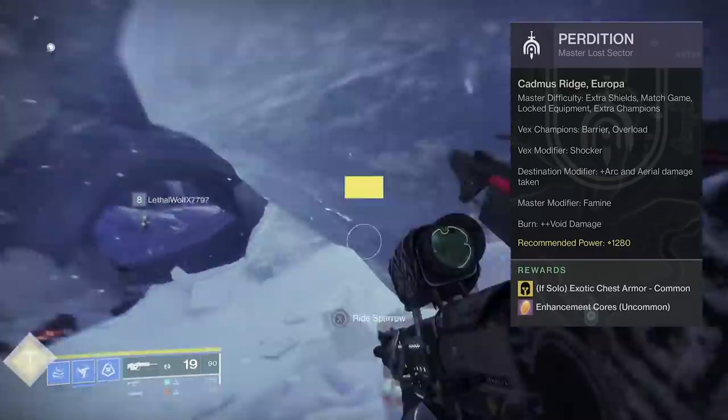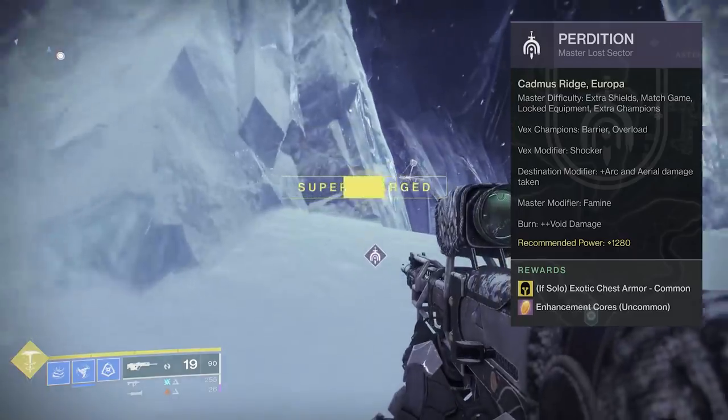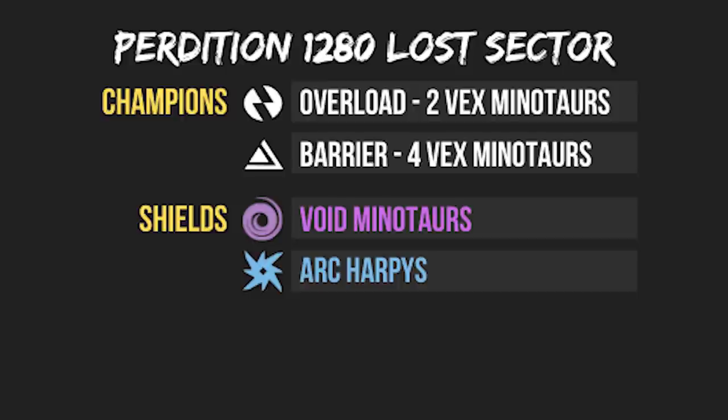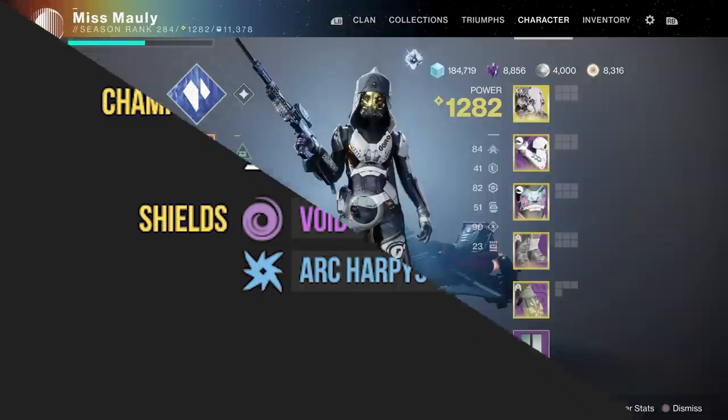We've got the Master Modifier Famine, which means you're going to see less ammo drops, and we've got Void Damage as our burn. You're also going to see two Vex Minotaur Overload Champions and four Vex Minotaur Barrier Champions. On the 1250, there's only two Barrier Champions, and on the 1280 there are four. We're also going to come across two Void Minotaurs and then a bunch of Arc Harpies.